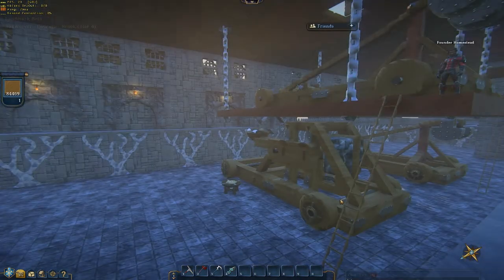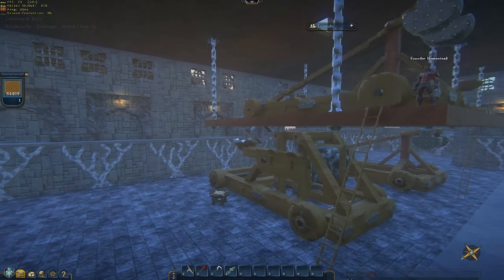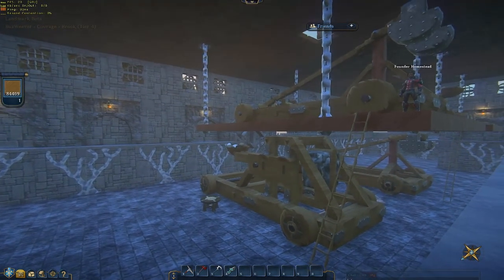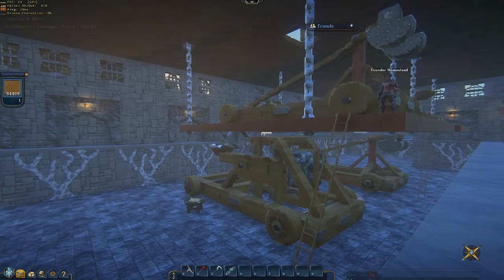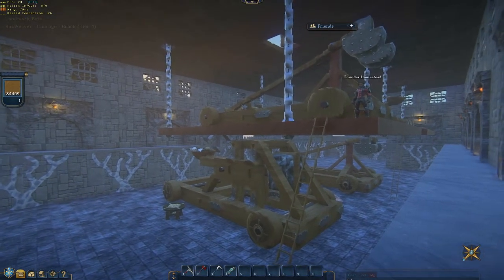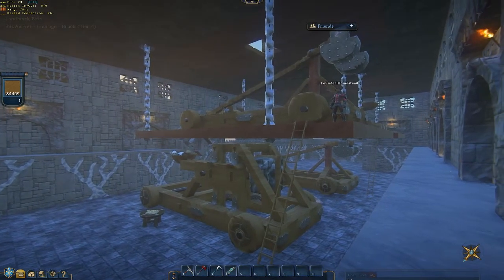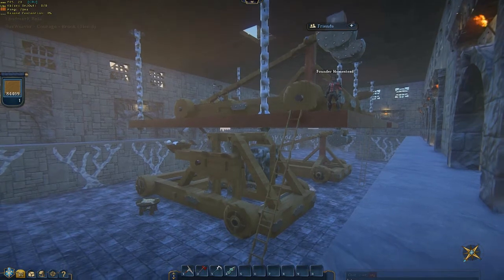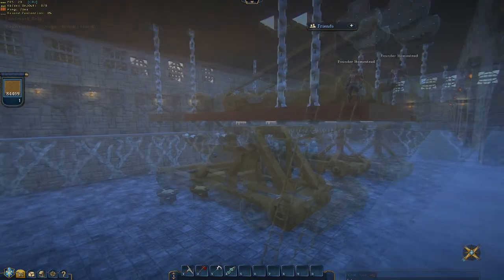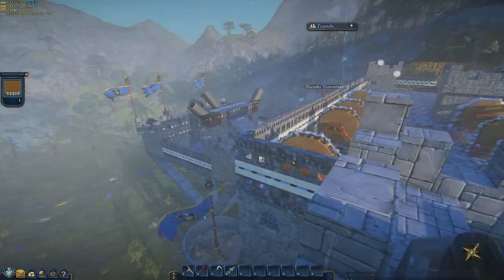Now we're looking at some rather impressive catapults and trebuchets. Can you give me a little bit of an idea of your thoughts behind it and what went into it? Well, these are actually some of the few things that I created myself. You'll note that they're built from all the basic tools available when you start the game. I started adding bits and pieces until I came up with what I thought was pretty good.